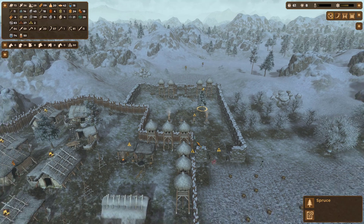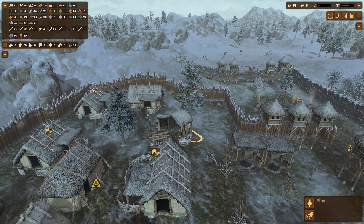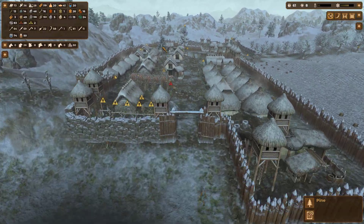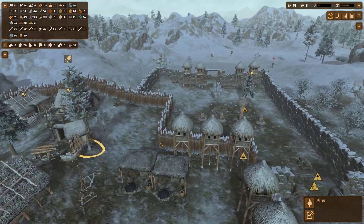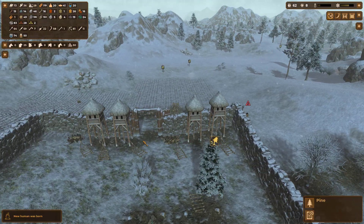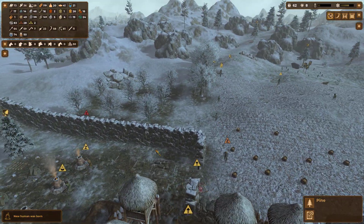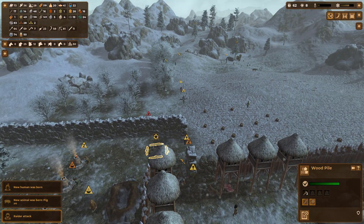That tree can come down — I find it interesting that they keep spawning trees on me. That one can come down too as it's in an awkward spot. That other one's nice though — a little Christmas tree in the north, not very culturally proper but whatever. Now we've got four towers up in the north — that is fantastic!